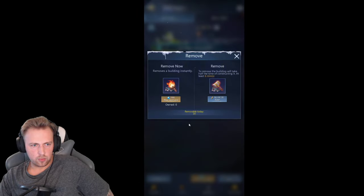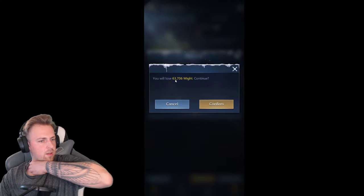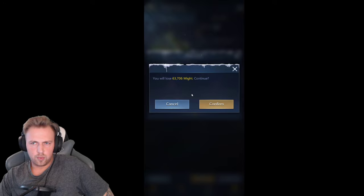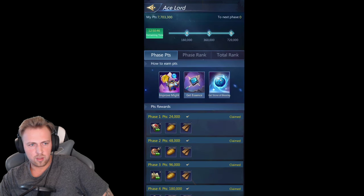So what we have with level 22 would be 63,000 might. That would be around 300k points in the Aceload already. It's not too bad.